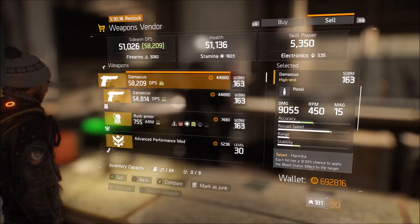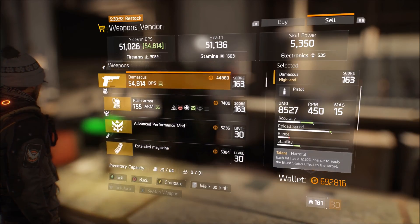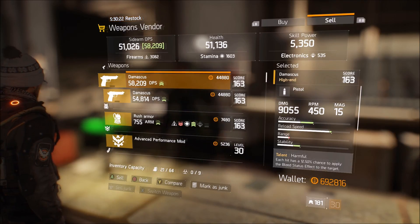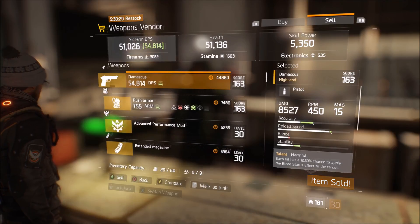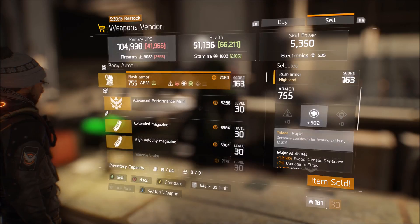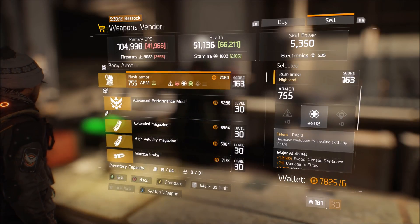After you purchase your weapons, go to the weapon vendor and sell those weapons. That's why I said to craft really inexpensive weapons — because you're going to be selling them. As you can see, every time I sell this pistol I get around 45,000 credits. You can see in the bottom right-hand corner I currently have around 700,000 credits.